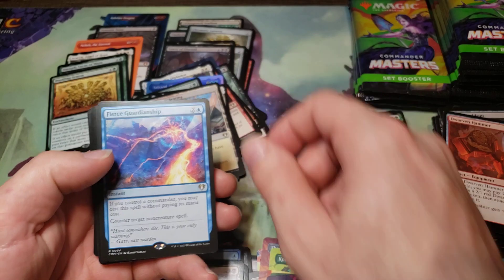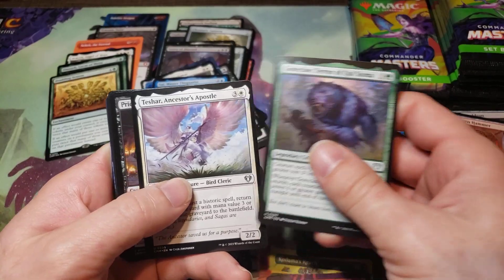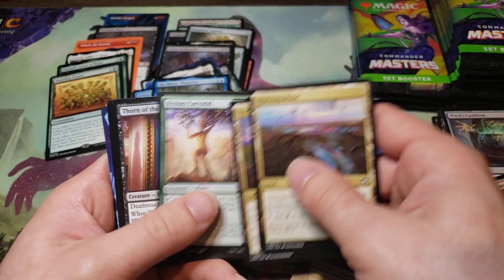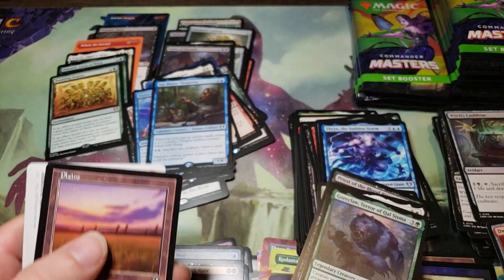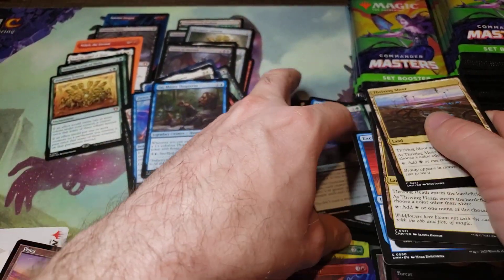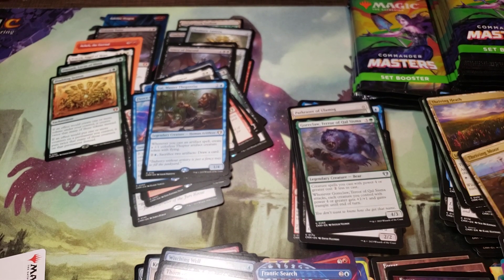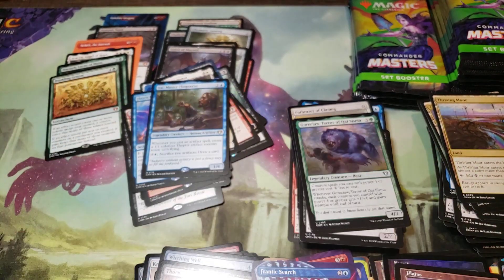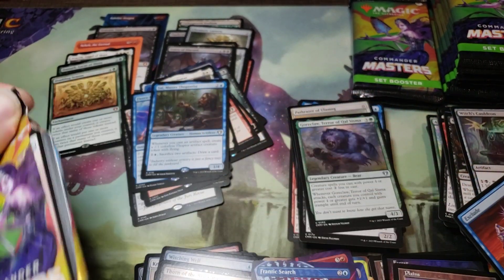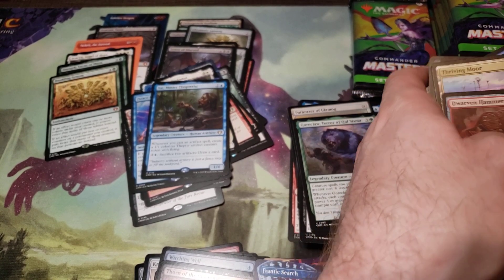Spectator Seating, Fierce Guardianship — that's a good one. Scythe Metrothopterist, and Gore Claw, Tashard — these guys got downgraded. More of these. Exclude, Frantic Search — full art. Cards are sliding all over the place. Planeswalker and commander card, commander card.